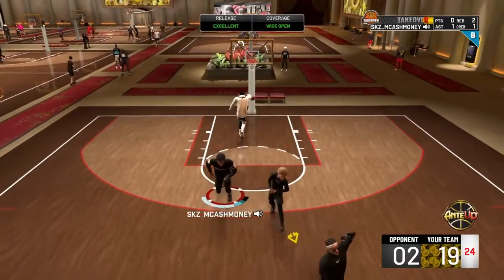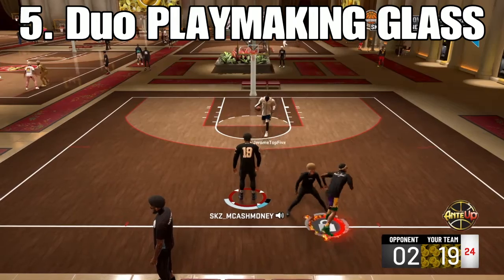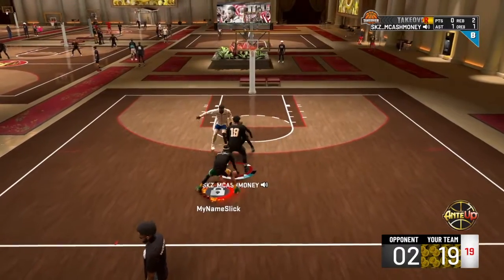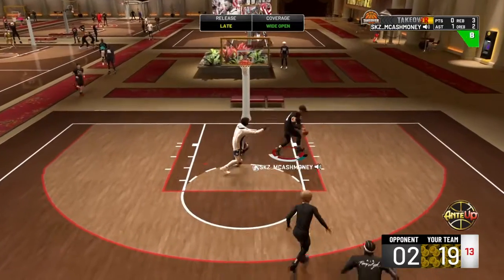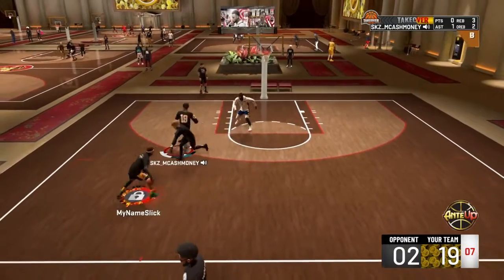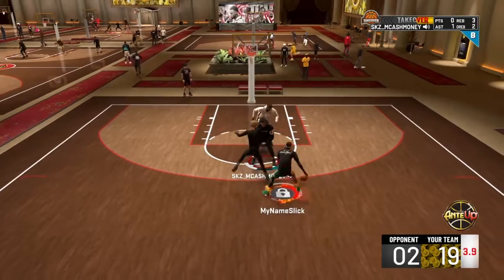Coming up is the most underrated build right now — it's a playmaking glass duo. Two playmaking glass builds: they both can ISO, they both can play defense on the guard, center, whoever. They can both take advantage. Even if you run what Bronny James and Aiden do, you can run that lineup as well.